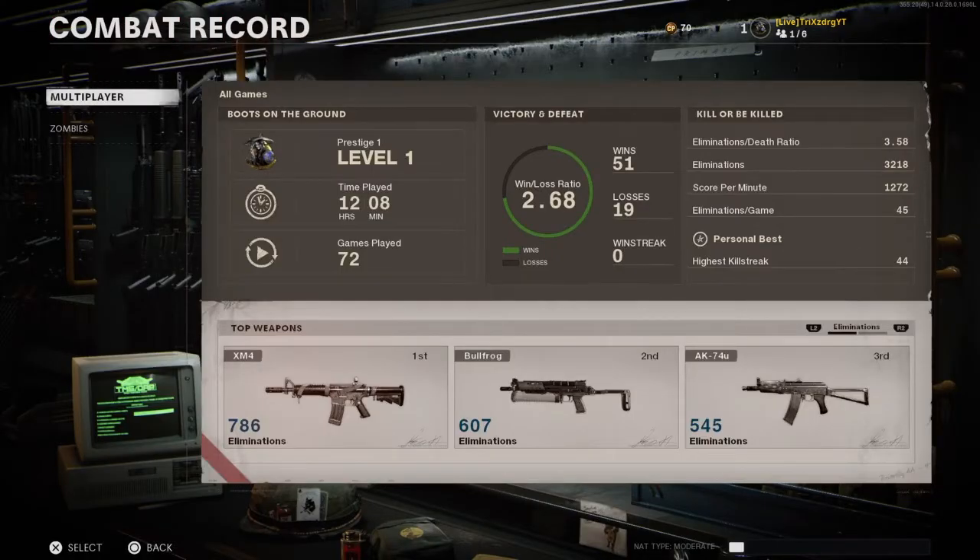We're going to get started with my win/loss. I have a 2.68 win/loss, 51 wins and 19 losses. It took me 12 hours and 8 minutes of in-game time to hit Prestige 1. My KD is a 3.58 and I have a total of 3,218 eliminations.